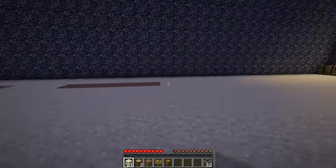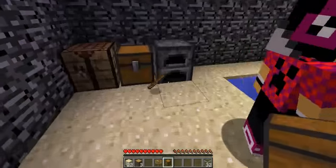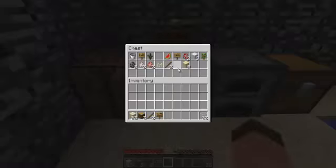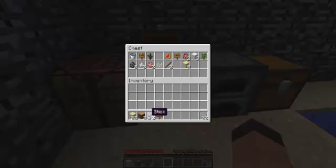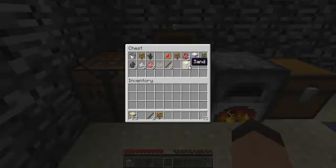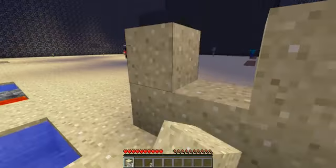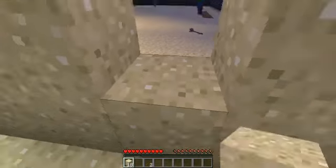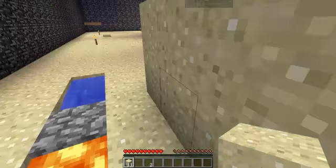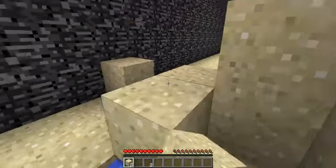It's a bit not safe. I almost ran into the lava! There are loads of skeletons and spiders over there. I'm going to make a bit of a shelter here. I'll try running around lighting up the area but I've only got one torch left. Watch out — creeper! I'm going to block off this area.